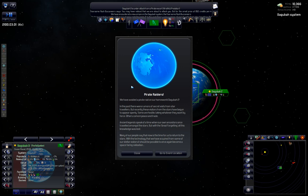We have avoided a pirate raid on our home world, Daguba 2. There's a lore blurb: in the past there were rumors of secret visits from star travelers, but recently these visitors have begun to appear openly — some hostile, some peaceful traders. Ancient legends speak of a time when our own ancestors once traveled the stars, but with 'the great forgetting' all this knowledge was lost. Now our people say it's time to return to the stars using technology acquired from stellar visitors.